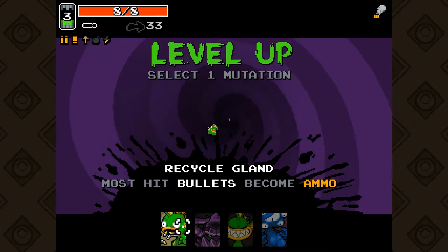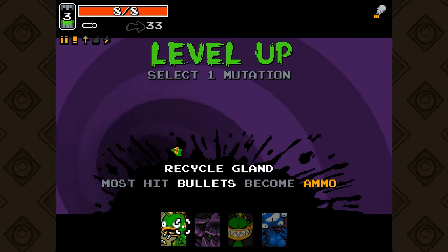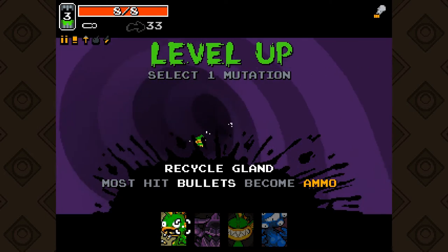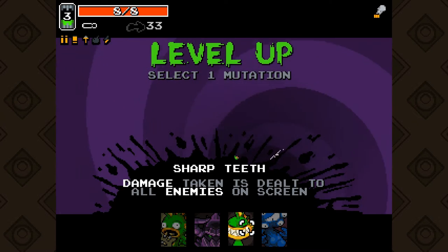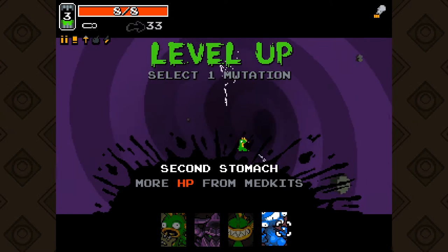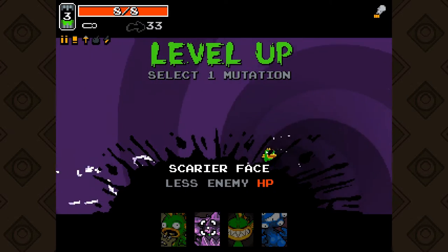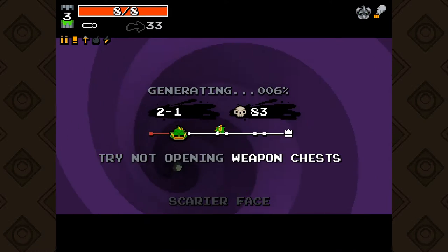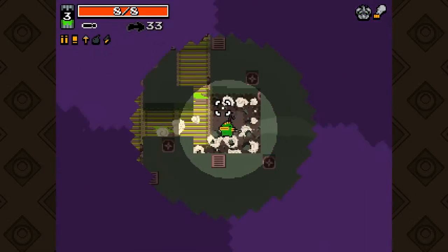We have four mutation choices: recycle gland returns some bullets as ammo when we hit enemies; sharp teeth damages everything on screen when we take damage; second stomach gets more HP from medkits. But instead we're gonna take scarier face, which makes every enemy have 20% less HP — hands down the best mutation out of this selection.